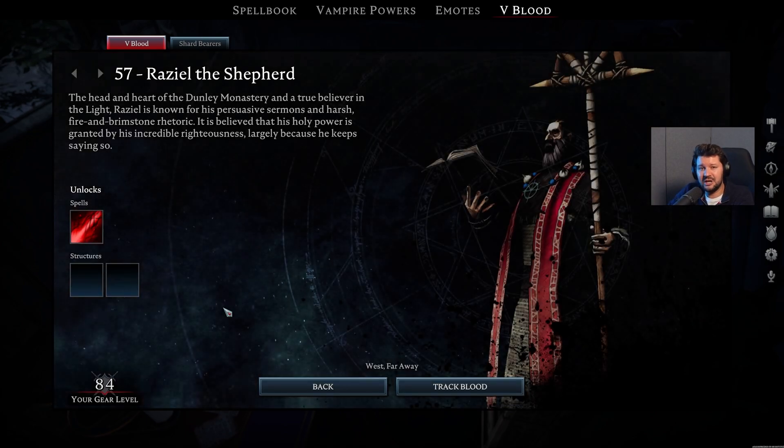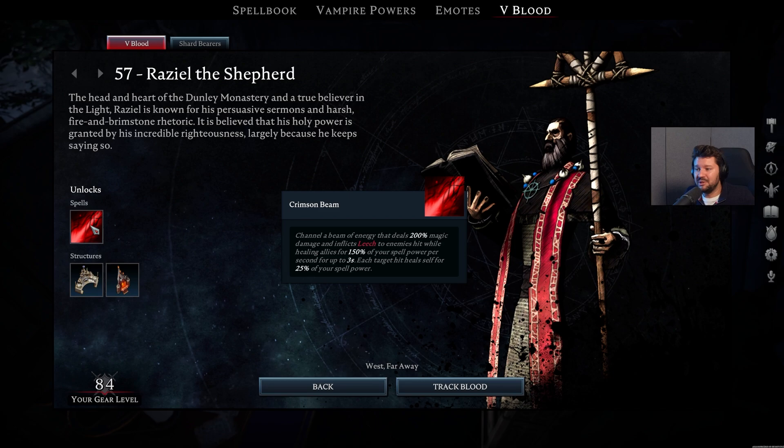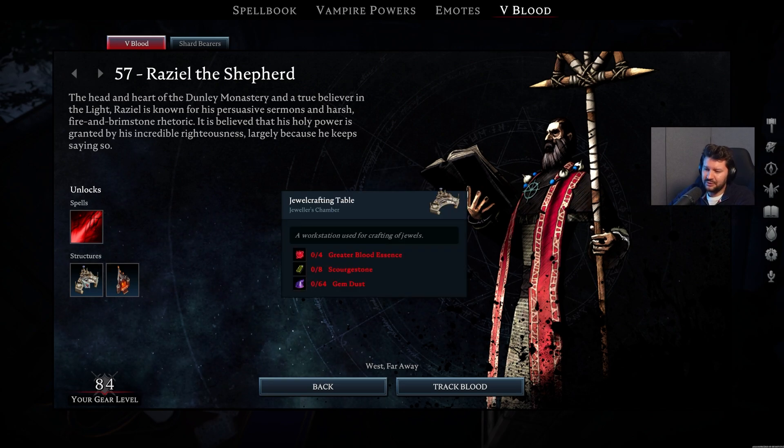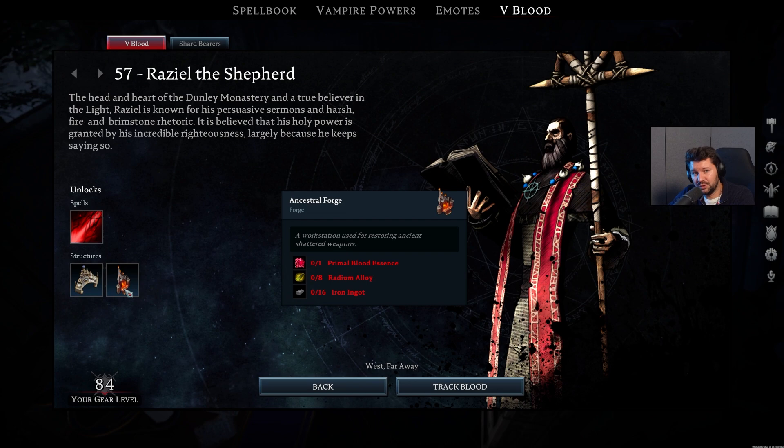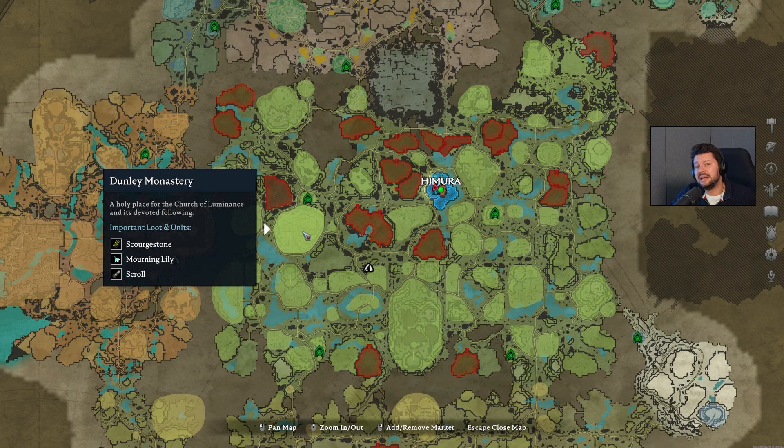Next up, we have Raziel the Shepherd — also a pretty important character right now to craft Shattered and Legendary weapons. First and foremost, the Crimson Beam ability — a Blood Kamehameha to hit like a truck and heal yourself while you're at it. Also the Jewel Crafting Table, as well as the Essential Forge, so you can start making Shattered or Legendary items you sometimes find when you take out V-Blood bosses. This guy can be found in the Dunley Monastery, in the central western part of the map.